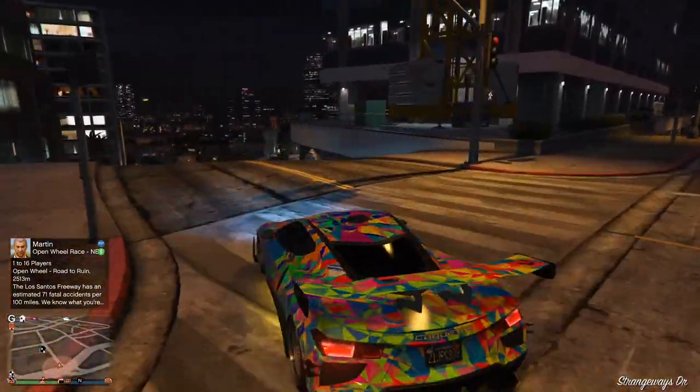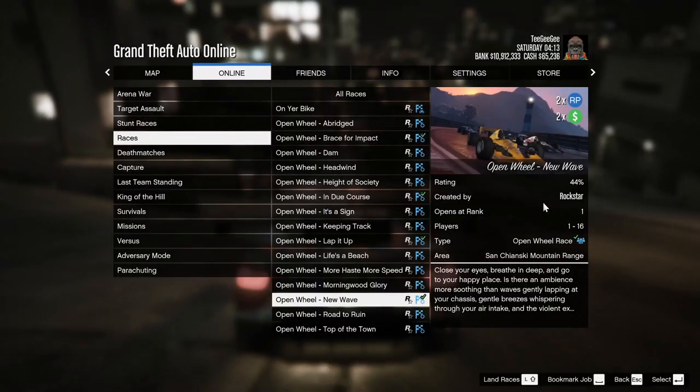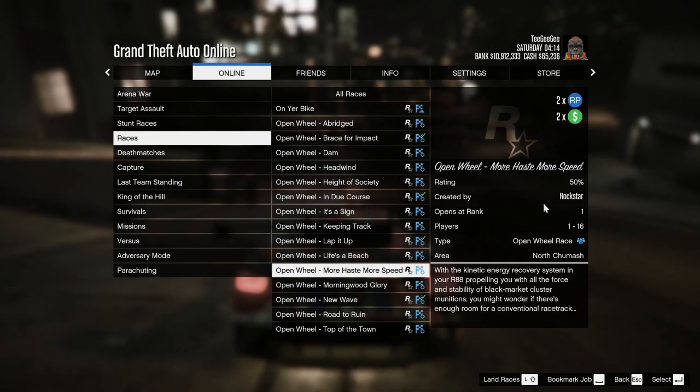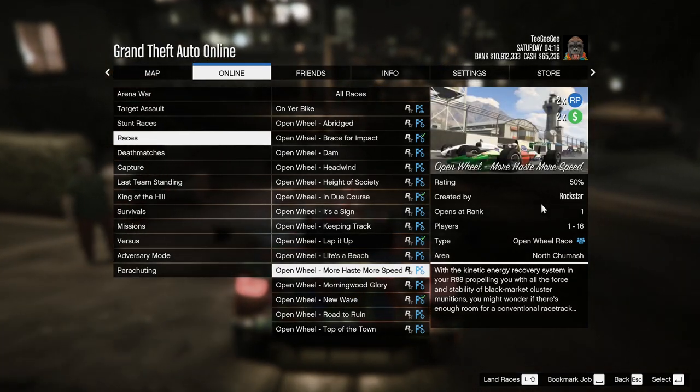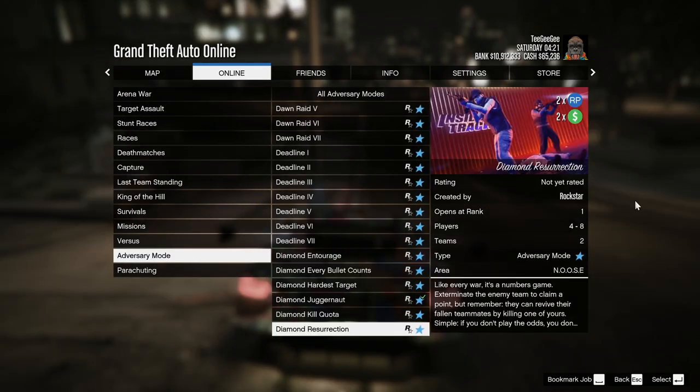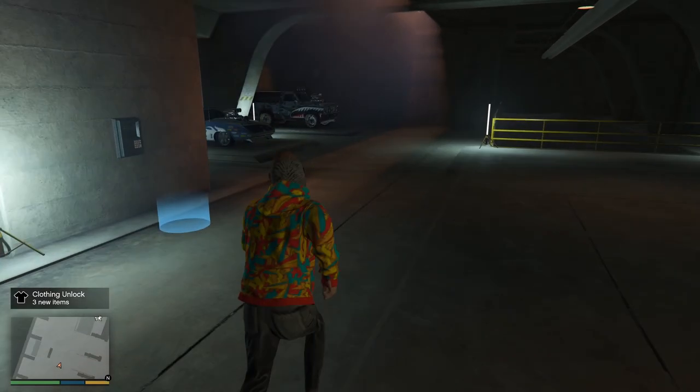We've also got a bunch of new open wheel races. Like I said, this is a car guys DLC pretty much. All of the open wheel races are double money this week to celebrate the new races. And then you've also got the new Diamond Series Adversary Modes, which take place inside the actual Diamond Casino. I've done one of them — it's really strange to sort of be in the casino, but it's pretty cool as well. Those missions are a welcomed addition.